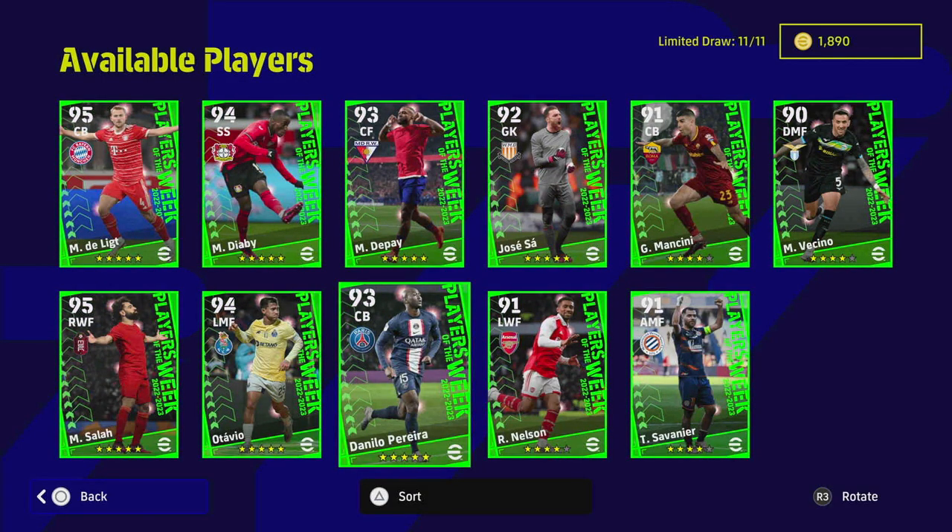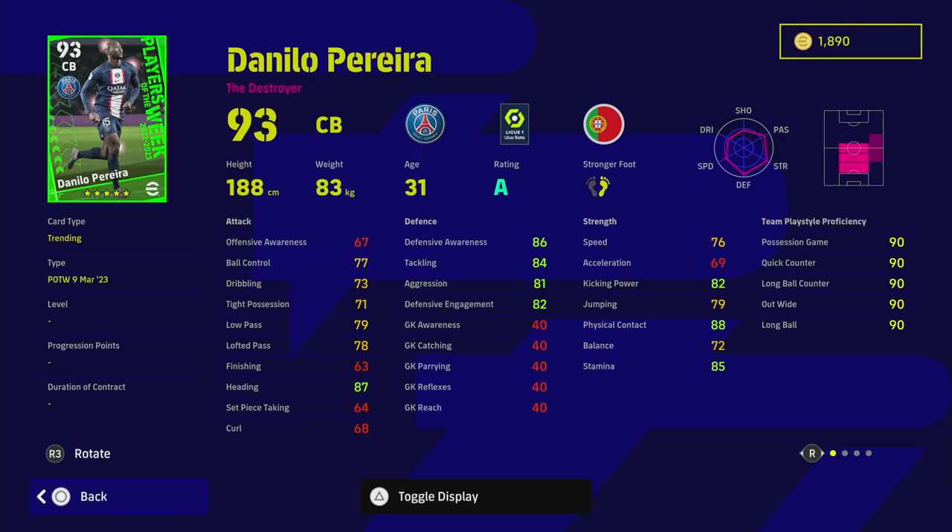We've got Daniele Pereira - PSG going out, we'll cover that in the live stream. He's listed as a center back but his standard version is a DMF. His lack of acceleration is a small bit of a worry, but his player skills make up for it: one touch pass, interception, blocker, really nice low pass and ball control for a CB. Defensive awareness, tackling - aggression's a little low but a fairly decent card.